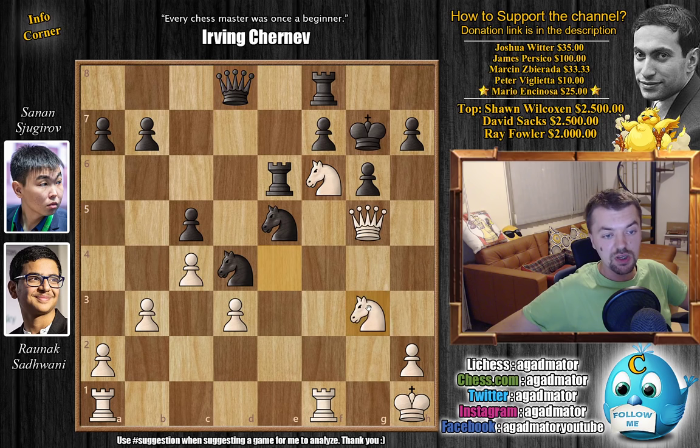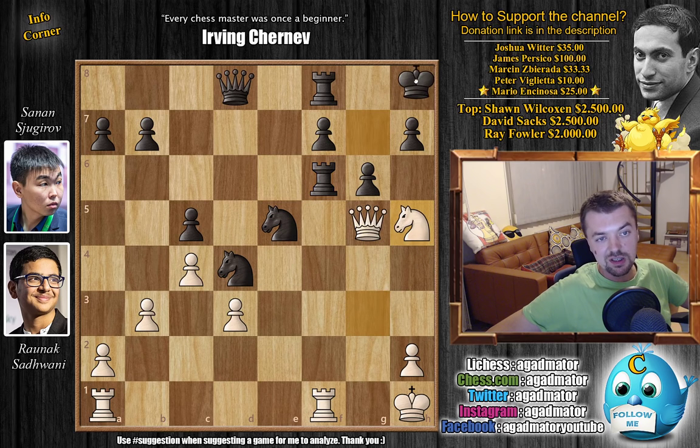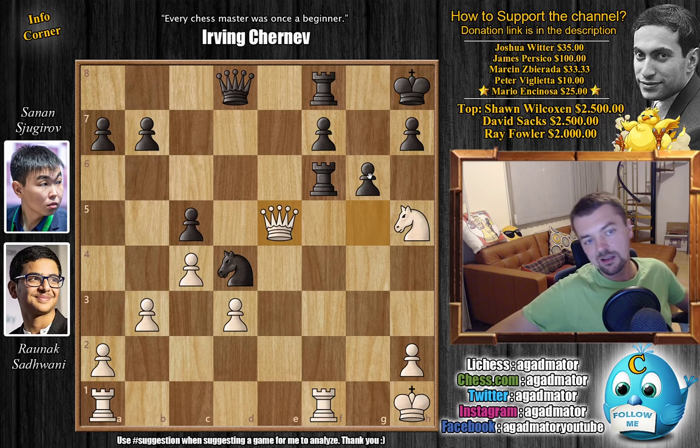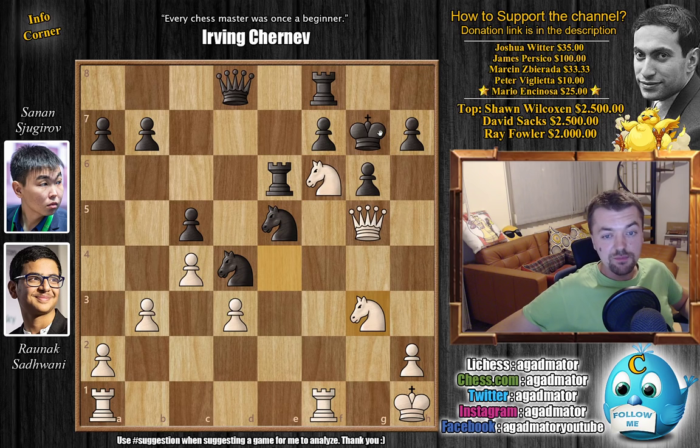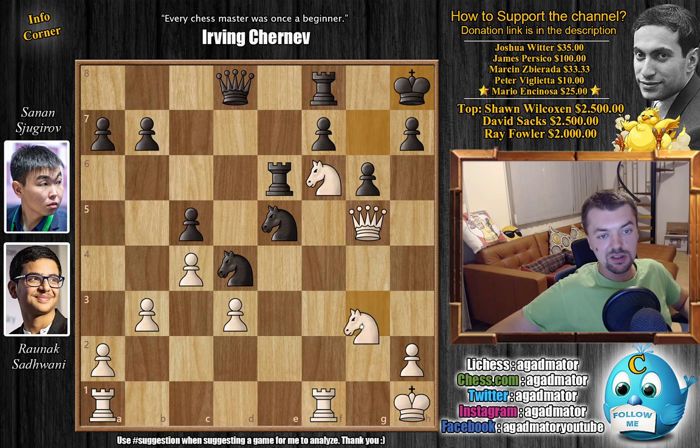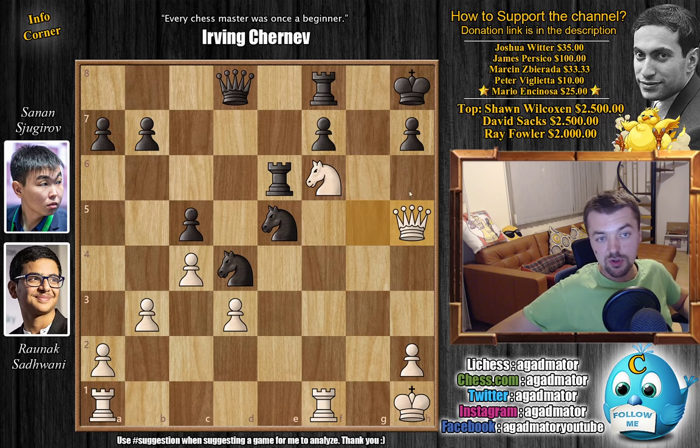Sugirov is almost 200 rating points higher rated than Savani, but Savani is not interested in a draw. He goes knight to g3. The point is the knight cannot be captured — if rook captures, you just play knight to h5 check, and once the king moves, queen captures on e5 and black is just busted. Once the knight is captured, rook captures on f6, and you're threatening all sorts of nasty discoveries with no good move for black. So after knight g3, we have king to h8, getting the king out of the way not allowing knight h5 to come with check.